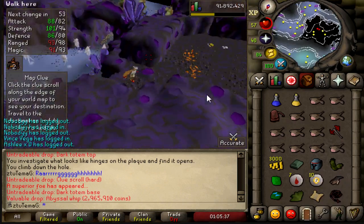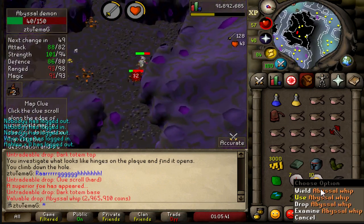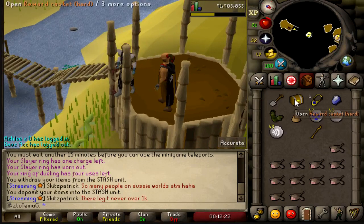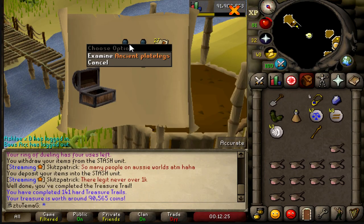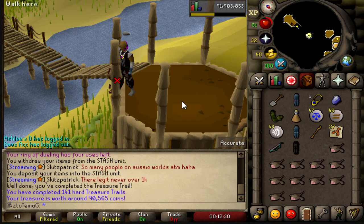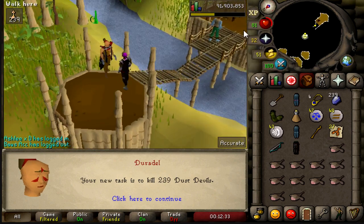How useful is that? Not at all. But once we get a Kraken Tentacle, I guess perhaps it'll be somewhat useful. I just started streaming, so let's see if I can get some RNG. More Ancient Plate Legs — I think I already have those. And Dust Devils — yes, I love that task, I'm happy.